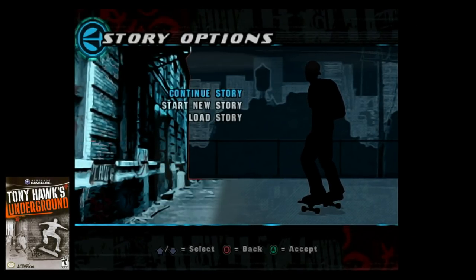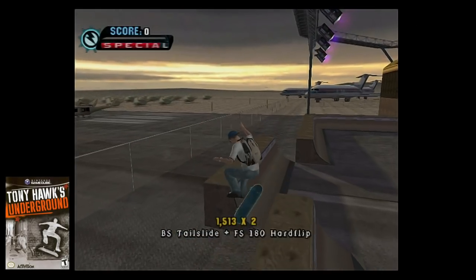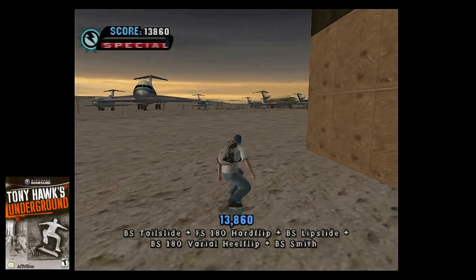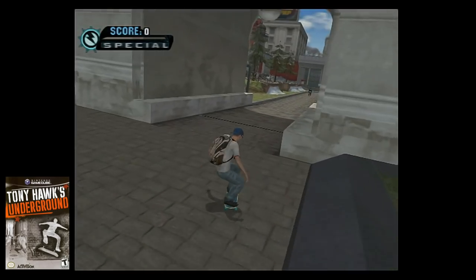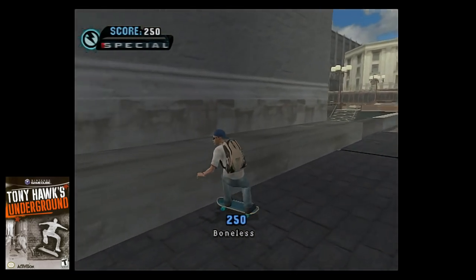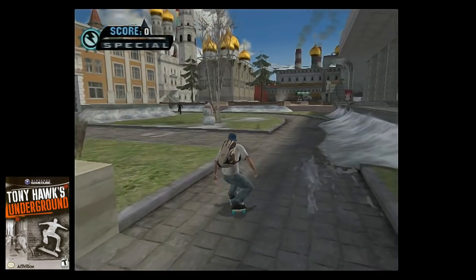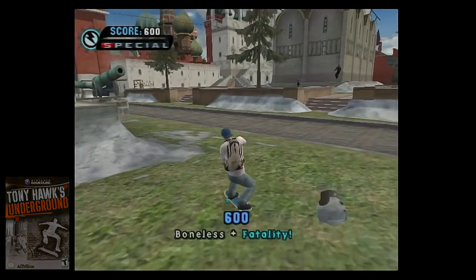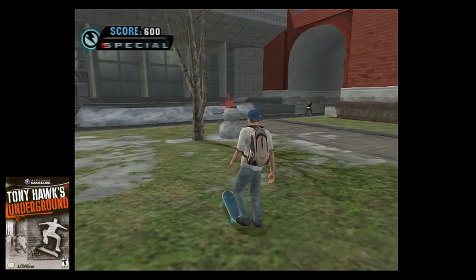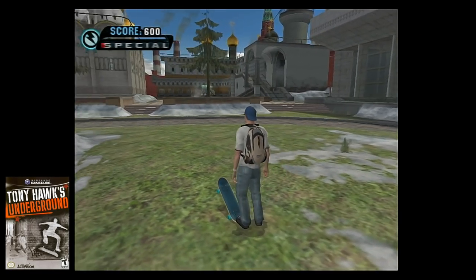Next up is Tony Hawk's Underground. Much like Tony Hawk's Pro Skater 3, there are numerous Easter eggs here, and I'm only just touching base on a fraction of what's hidden. First up is the Moscow level. There's a snowman in front of a communication building. If you time your boneless ollie just right and hit its head off, the gap fatality will appear and you will see some blood splattering out of its neck. This is obviously a reference to Mortal Kombat.